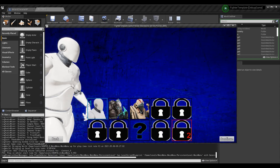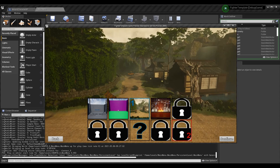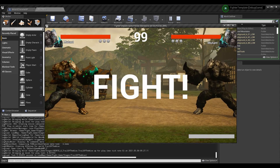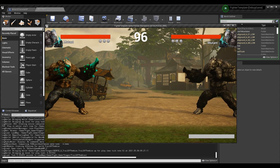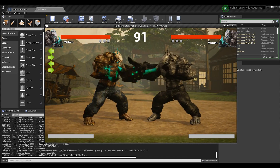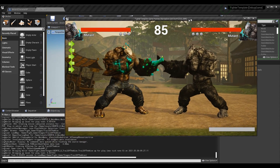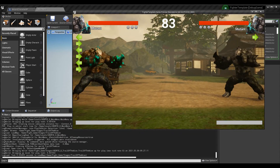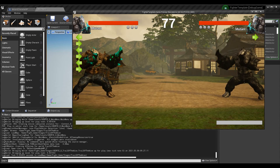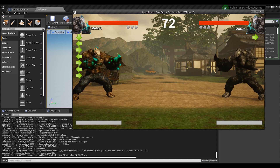What's up guys, Sean the Bro here. Today we're going to be going over double inputs within the input buffer and command buffer system. In the past, our input buffer system did not support double input — like light attack, light attack, or two forwards for a forward dash, or two backwards for a backward dash. We're going to make it support that today. I have the output log here so you can see what's going on as I press the buttons.